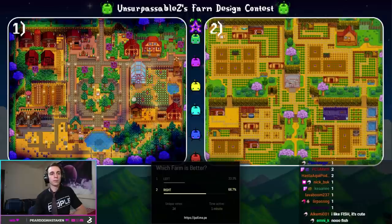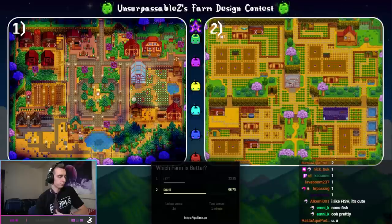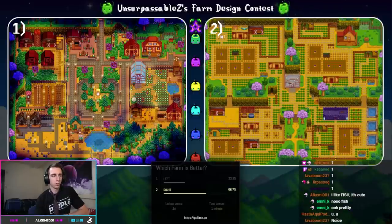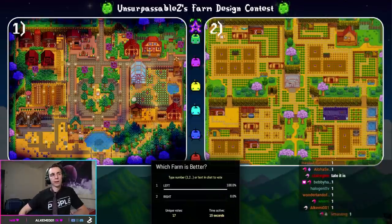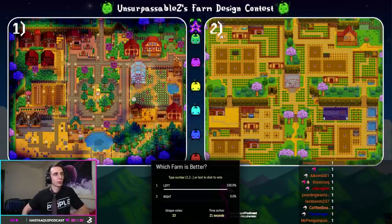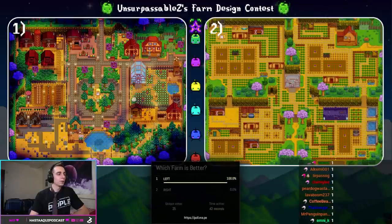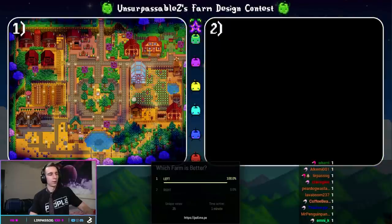Our next competitors: on the left, we have Silent Night — one of the only people to send me a screenshot of their farm rendered at night. It gives a really nice ambiance, and you can see the lighting system they have. This is a farm from their actual game. On the right, we have the return of Cornered. The votes come in: this is close to unanimous — 23 to nothing for Silent Night. With an overwhelming, unanimous majority, Silent Night is moving on. Silent Night is going to be a hard one to beat — a very cool design and ambiance.